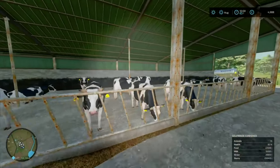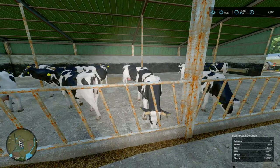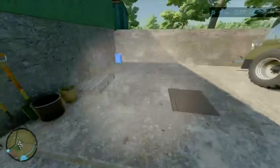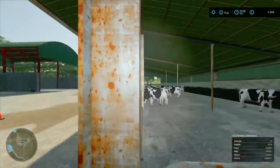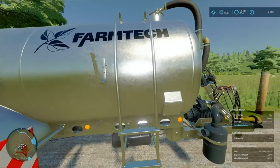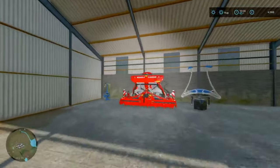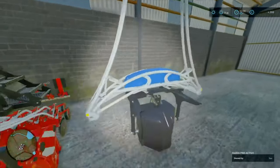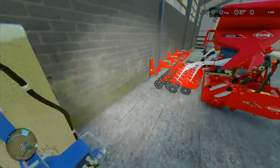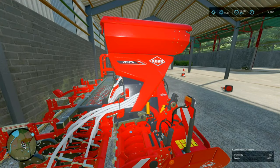We've got a manure pit over here for the cows. There's a water hose to wash equipment or fill up stuff. We've got 15 cows - they've already had food, there's milk, straw, and a ton of slurry. I'm guessing the slurry point is here. That'll be handy because we've got the PharmaTech SuperSys 800. Over here we've got our Isara Proactive, and we've got the Scout that takes soil samples.